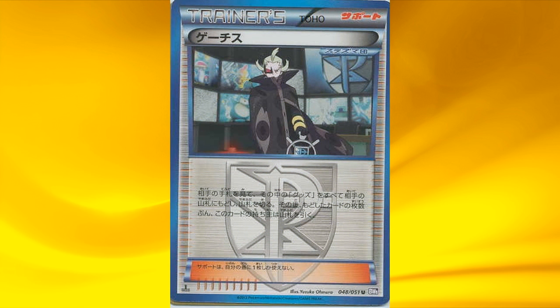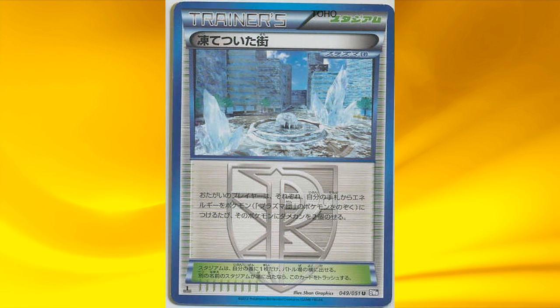Next is a new supporter, Skyla — it lets you look at your opponent's hand, and your opponent has to shuffle all his or her item cards back into his or her deck, and you can draw one card for each item card that was shuffled in. So it's quite a disruptive and great supporter to use. Next is a new stadium card, Frozen City — it states when either player attaches an energy card to a non-Team Plasma Pokémon, he or she places 2 damage counters on that Pokémon. So if you run a Plasma deck, you'll always have the benefit while your opponent takes damage counters.